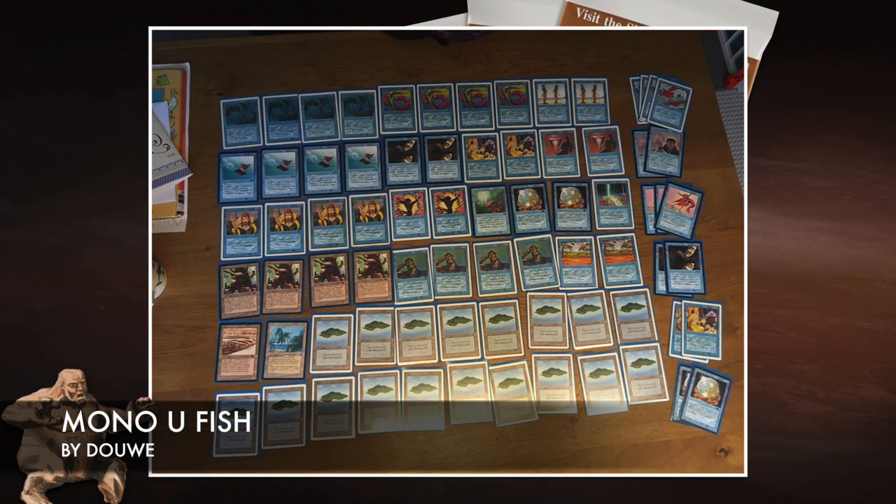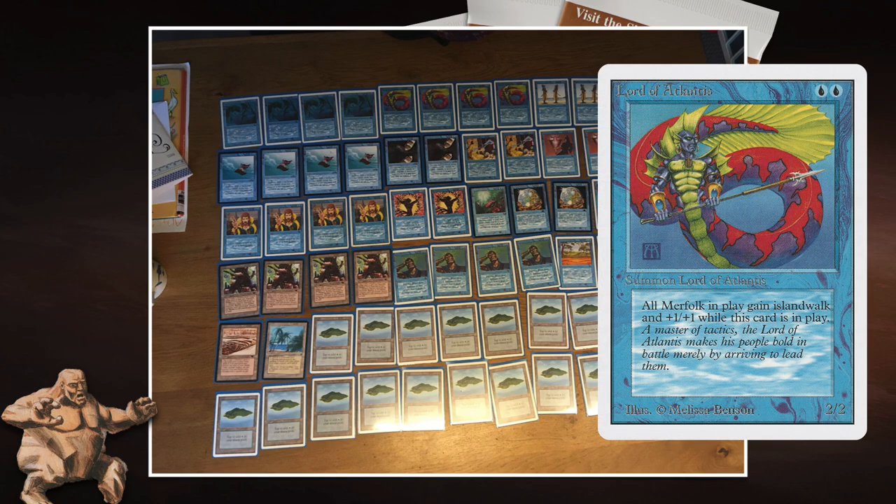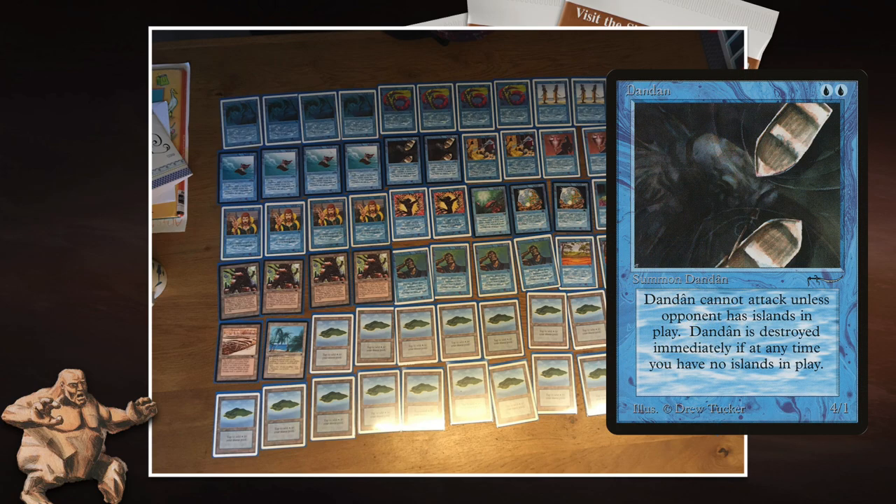Here we see the Mono Blue Fish deck played by Dawa. This is a very solid deck that has seen good results in the past. It's named after the four Merfolk of the Pearl Trident, the four Lord of Atlantises, and of course the two really cool Dundons that are also in this deck. Love Dundons — it's great to see them. Look closer at the art: it's not the boats, it's the fish.